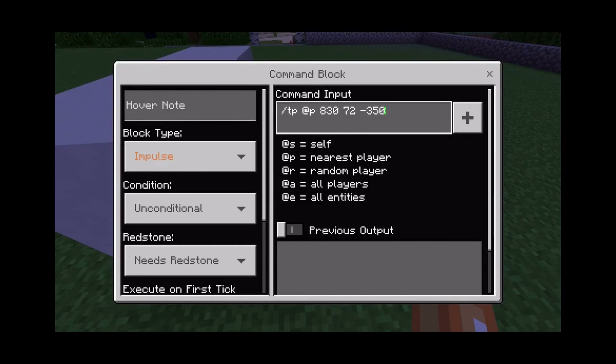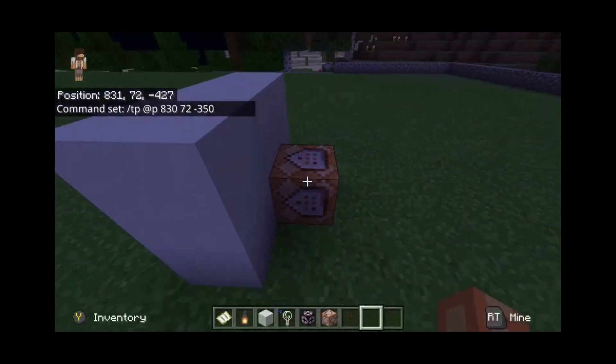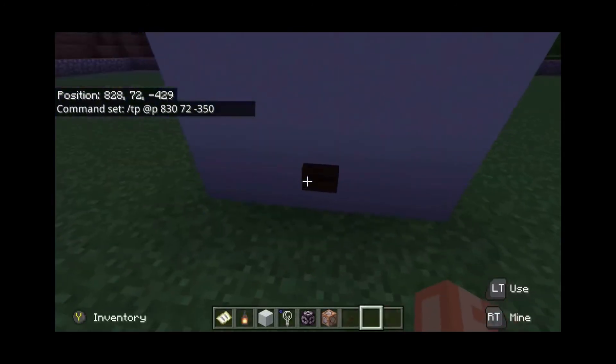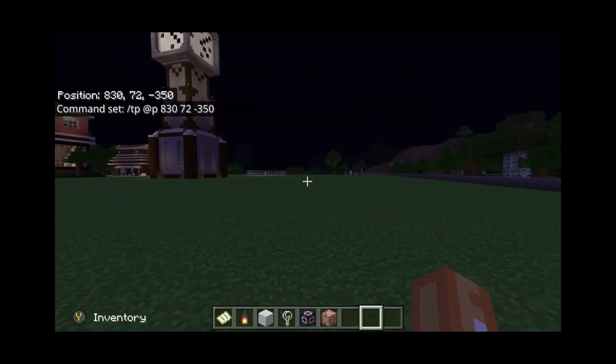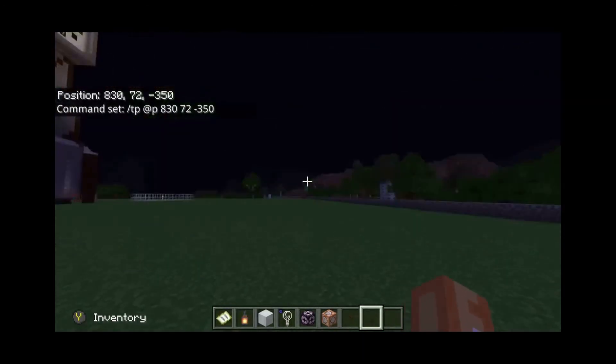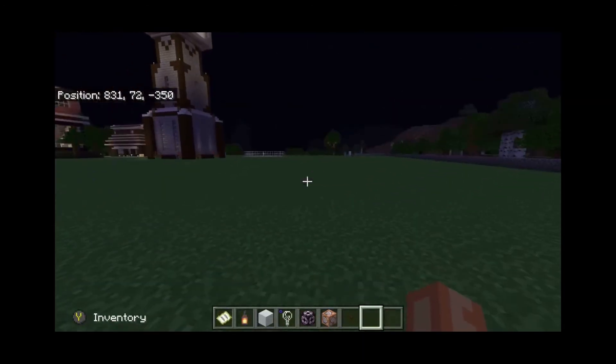So you type in those exact numbers with spaces in between each, and that's pretty much it — you're basically good to go. You press the button and there you are, you teleported. And of course you can make another teleporter here to go back to that point.